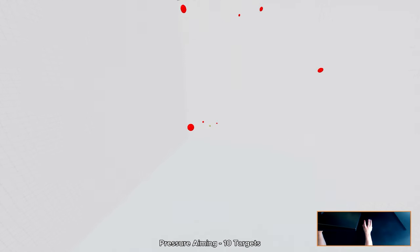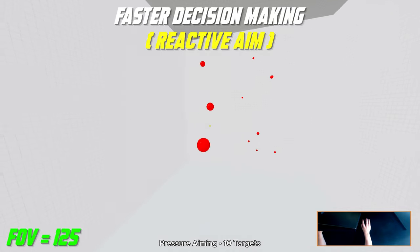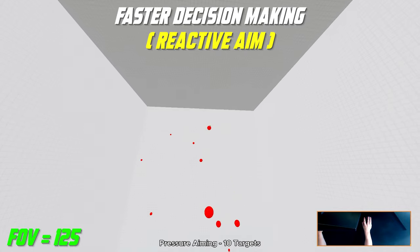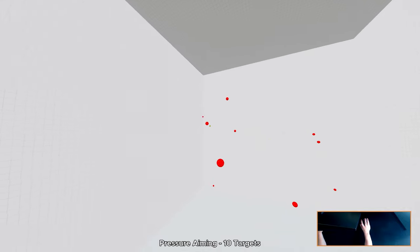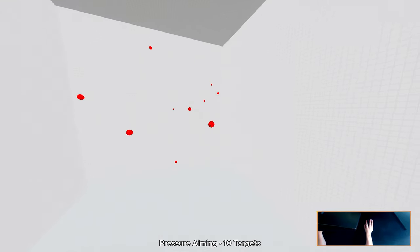On number six we have Pressure Aiming with 10 targets at 125 FOV. This practice is used to polish our decision making. Always go for the targets that are about to pop out in your face first, and then focus on the smaller ones.